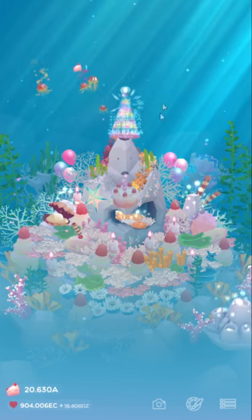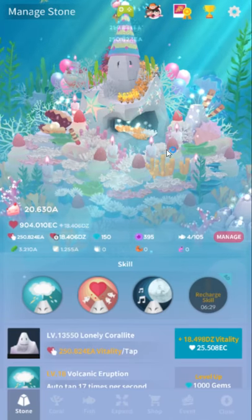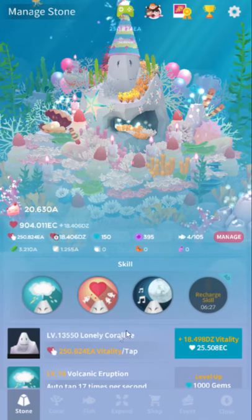If you don't have jellyfish, these event fish work and you can also use clownfish — they work reasonably well, but sometimes they go inside the Coralite, which is the problem.